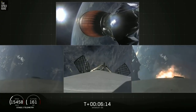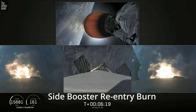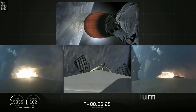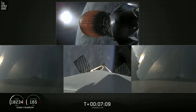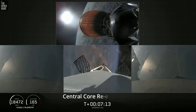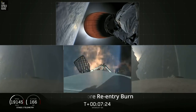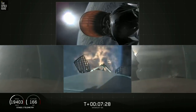Side boosters are starting, and there's the re-entry burn beginning. And there you can see the re-entry burn for the center core has started. Coming up in about five seconds, the side boosters' landing burn will begin as well.